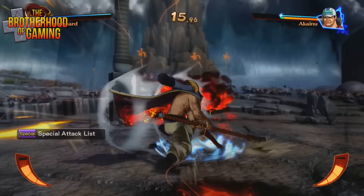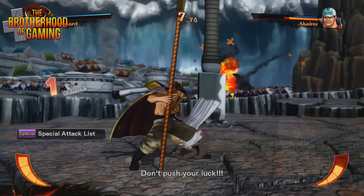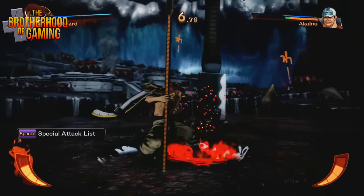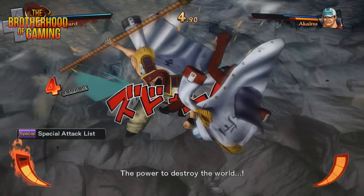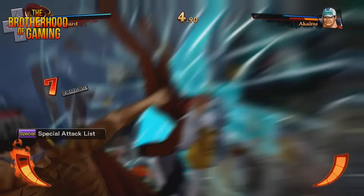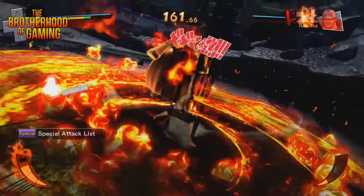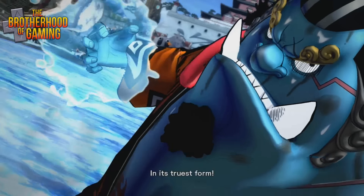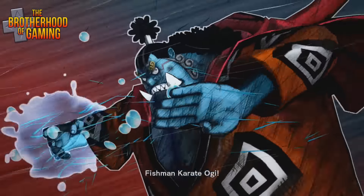Every character possesses a burning gauge that can be filled over time. When the gauge is filled all the way, awakening can be activated — in this state the chosen character receives a power boost for a short period of time. When the awakening button is pressed again during this state, the character will perform their ultimate attack, assuming it connects with your opponent. Also, if the opponent is at low health, the ultimate attack will finish them off with a grand impact.